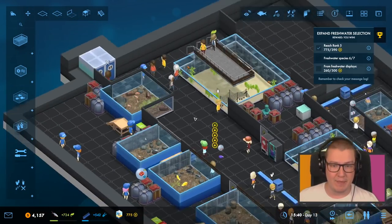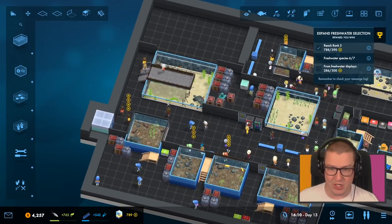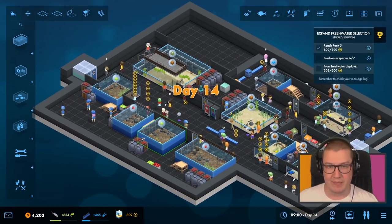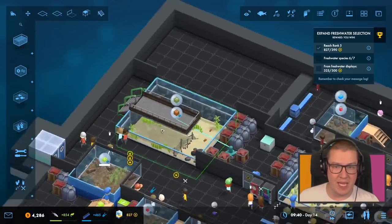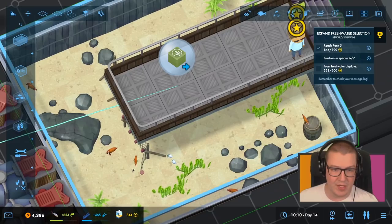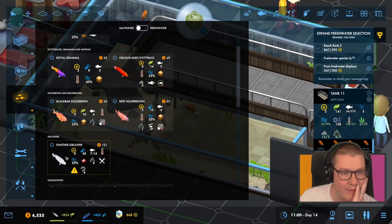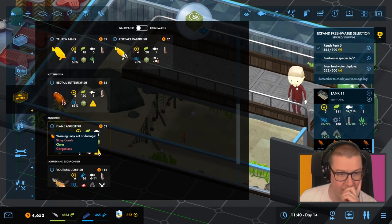Whatever we do next will be freshwater as well. After that I think we might have to do another big freshwater display to get that 500 prestige up. Let's see how people are doing here — mostly thirsty. There's a drinks thing there; we could probably do another set of those around here. There's a little bit of trash, which I'm hoping staff are going to spot. Not many making their way over here — maybe it's a bit of a long way to go just to come and see three fish in a huge tank.